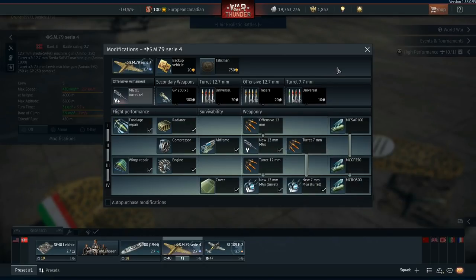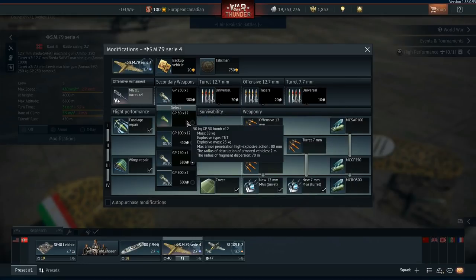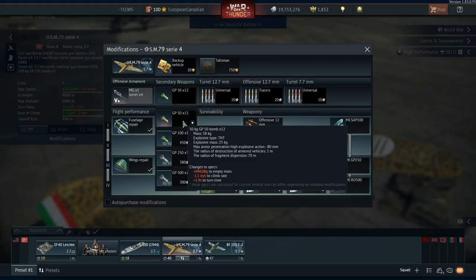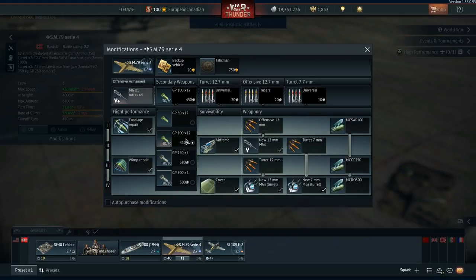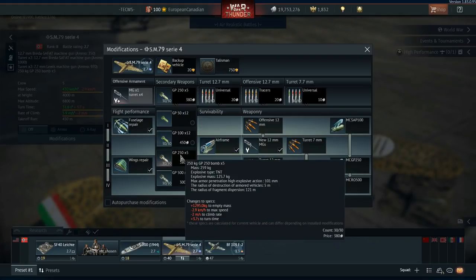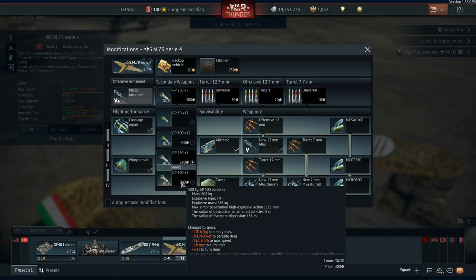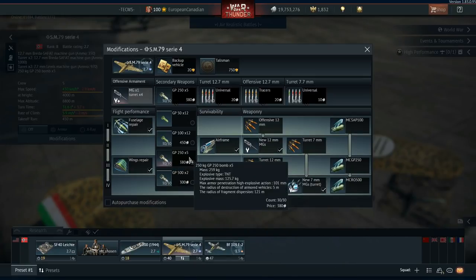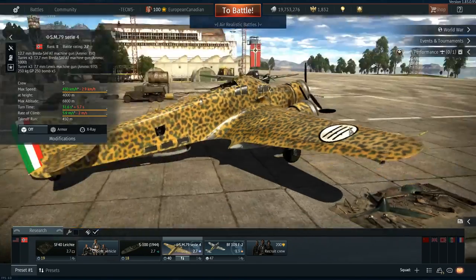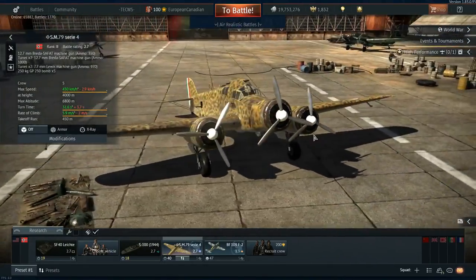Looking at modifications, because it's not a premium you have to upgrade the whole thing. The first bomb load is really weak — 12 x 50 kg — not something to write home about. Then you double it to 12 x 100s, then 5 x 250s, then 2 x 500s. I prefer the 5 x 250s: each has an explosive mass of 125 kg, giving 625 kg total versus 432 kg for the 2 x 500s. The 5 x 250s is better for versatility and for base bombing — you can knock out a whole base with them. Only take the 500s if you're running ground realistic and need to hit larger tanks.